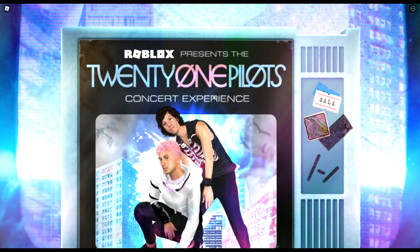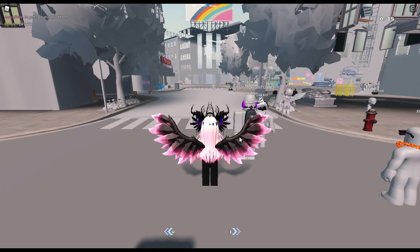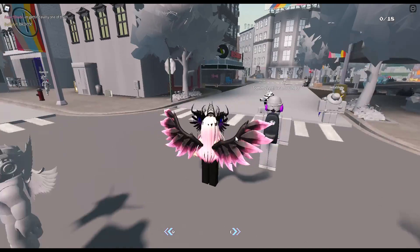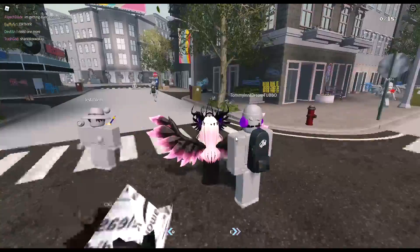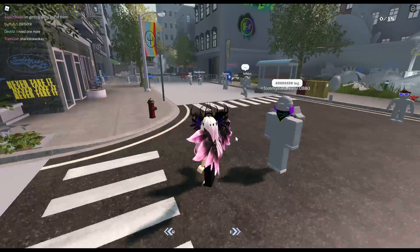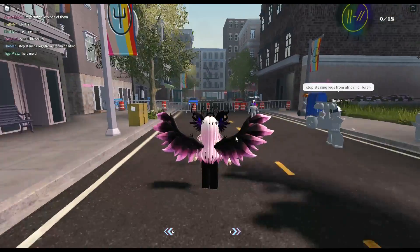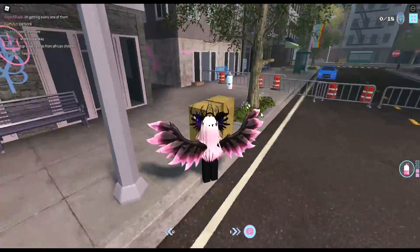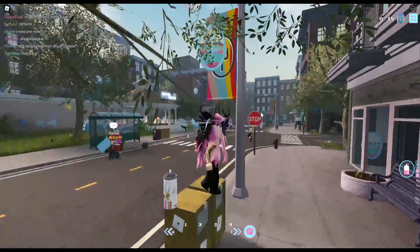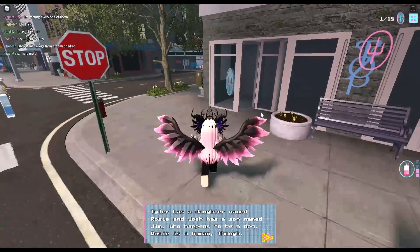Today we're doing the Twenty One Pilots concept experience. There are a couple of things you can get in this game — it is very laggy so don't worry about that. Basically there are coins, these blue coins up here, and we need to claim 18 of them. So that's the first one.